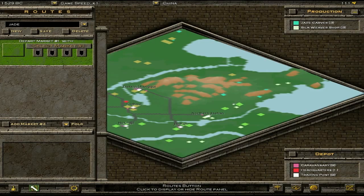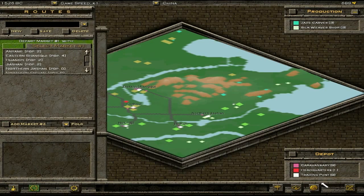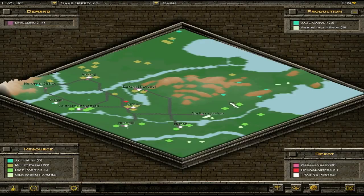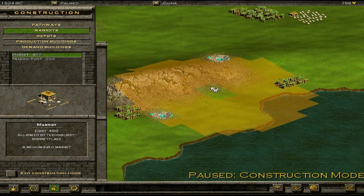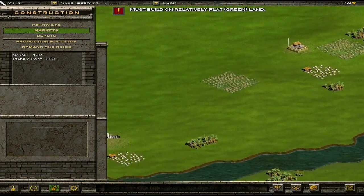I don't want to get all the jade from one mine because that'll make it quite expensive. But I also don't want to go all the way over there. I could build my own jade carver — it's more expensive, but for a thousand I could build a jade carvers between those two jade mines, build a market across there. Then the jade carver gets loads of cheap jade and the merchant just comes up, picks them up, and takes them everywhere he needs to go.